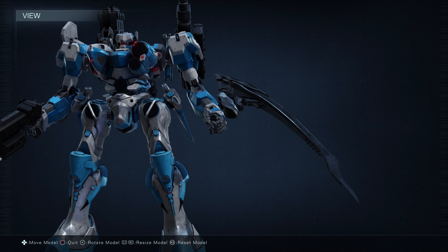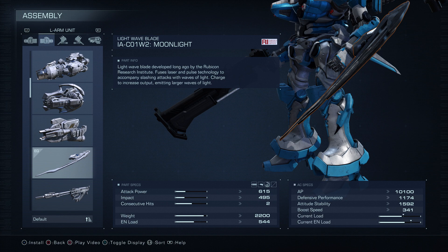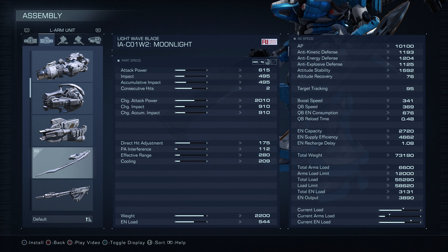Hello and welcome. In this video we'll be discussing the new iteration of the famed Moonlight Sword in Armored Core 6 and how to obtain it. First, we have the stats as shown, although it is subject to changes in future updates by FromSoftware.